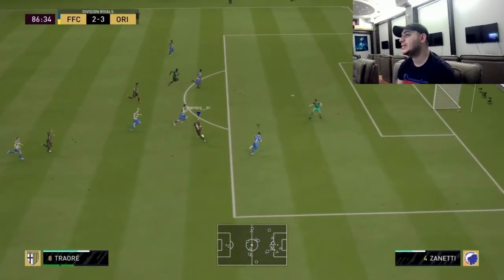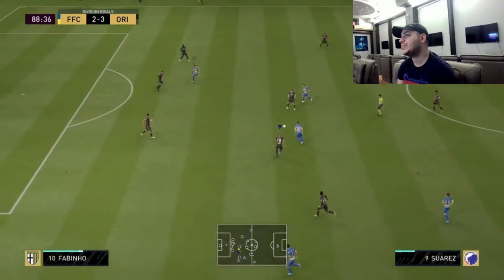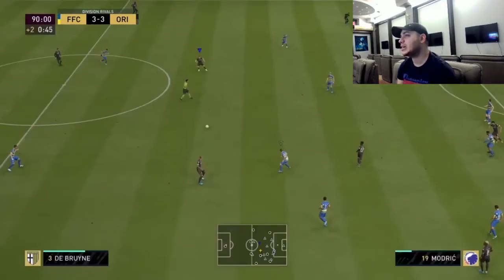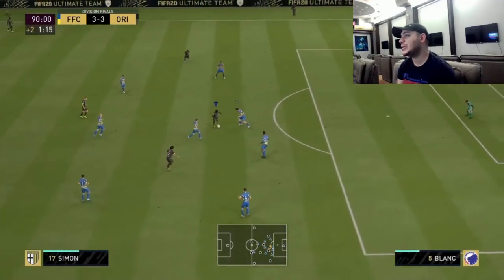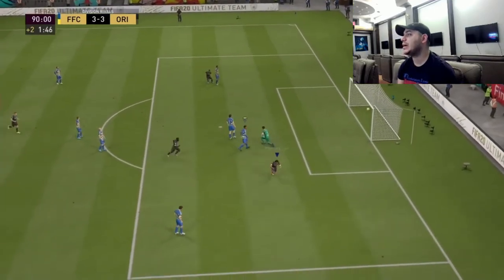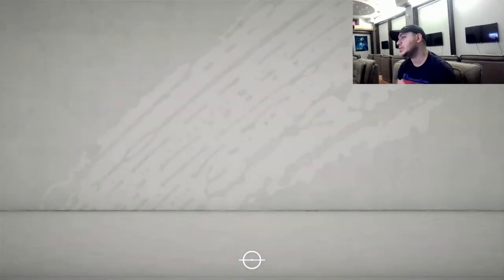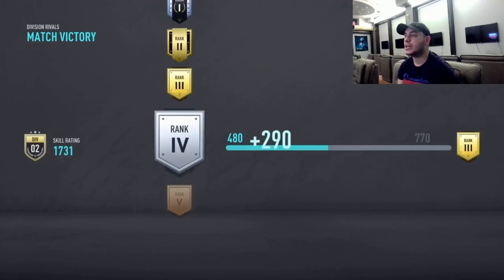After Adama doesn't score and we nearly get scored on — that's the law of football — but Socrates is going to think for us. He's going to get the ball, a bit lucky, but he's going to bang that and I'm going to get the win. To conclude: just get him — absolute beast, he's worth 11 tokens. Fantastic player, thank you for watching.